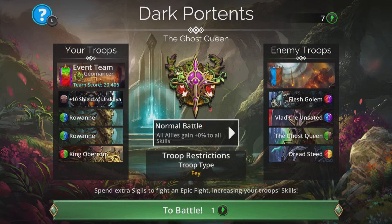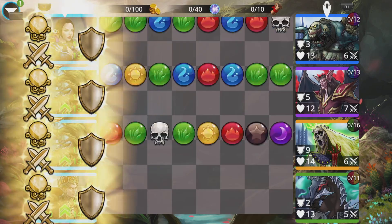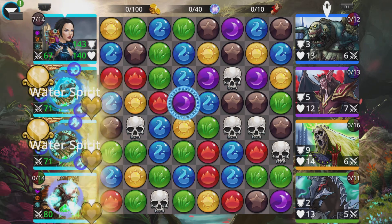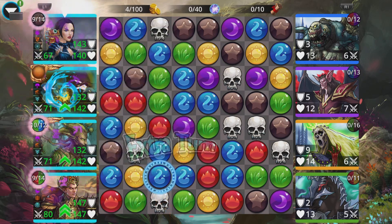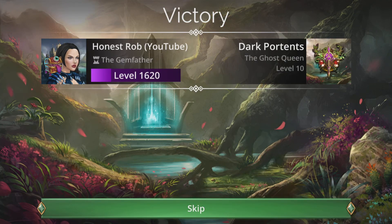Ghost Queen is next — let's grab her. Rowan — everybody's dead. One shot everyone.